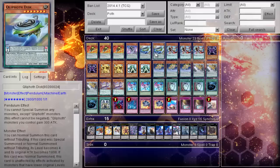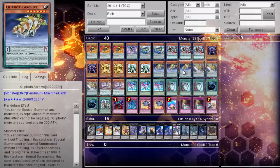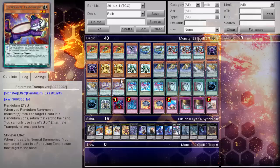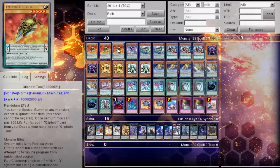Then you will tribute for Disc. Disc will let you special summon two guys from your deck, but first you'll get to pop or return a monster — whichever effect you choose that you need to trigger at the time. Once you perform the pendulum summon, this guy will bounce this back to your hand, and you can then replay this to search your deck for another card.